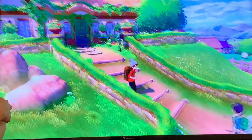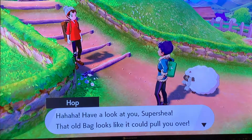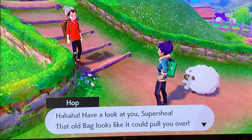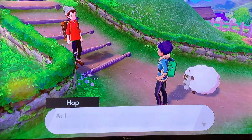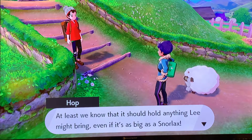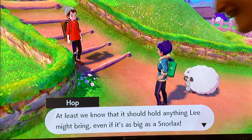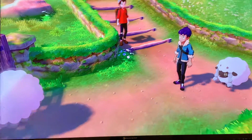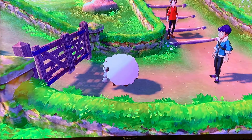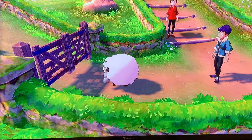Here we go, we are gonna get started on our Pokemon adventure! This is Hop. "Have a look at you, Super Shay — that old bag looks like it could pull you over. At least we know it should hold anything Lee might bring, even if it's as big as a Snorlax!" Oh, that'd be nice — I would love for him to give me a Snorlax to start out with, but no such luck. I'm gonna end up getting starters, which is perfectly fine.